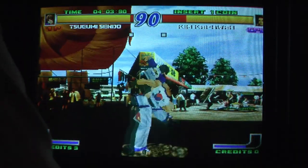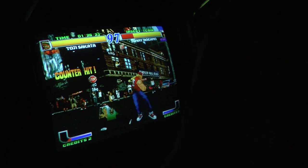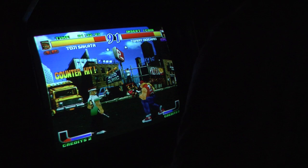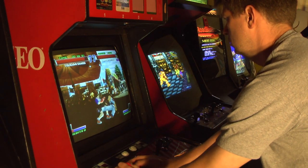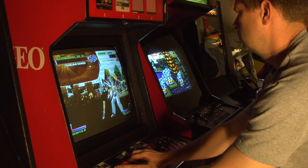It's Fatal Fury Wild Ambition — good music, and if you think it looks cool, which it is, and you don't have a Hyper Neo Geo 64, which you probably don't, check out the PlayStation version. It's a fun game. It's hard to say, other than the visuals and 3D aspect, what really sets it apart from the other Fatal Fury games. But it is a solid release, and one of the few releases on the Hyper Neo Geo 64.